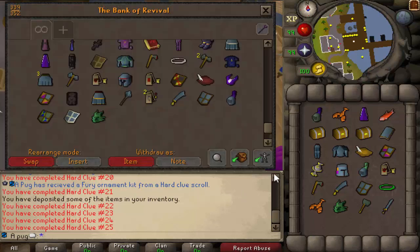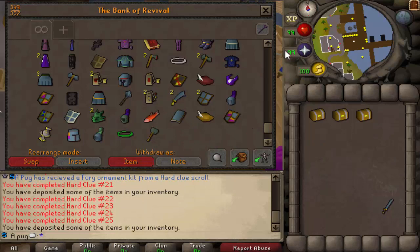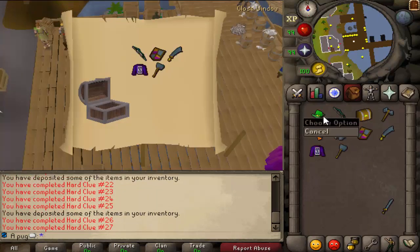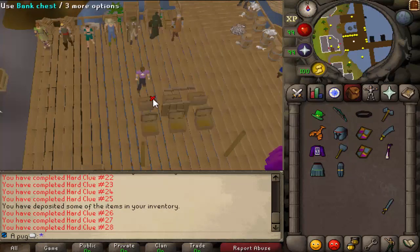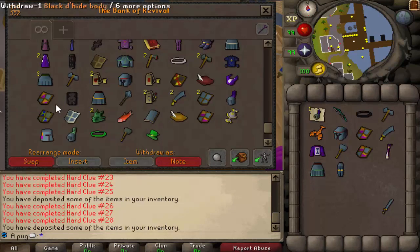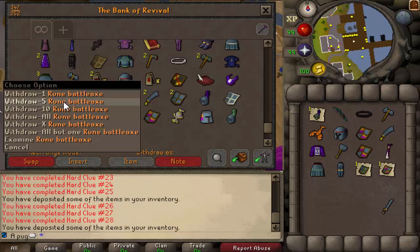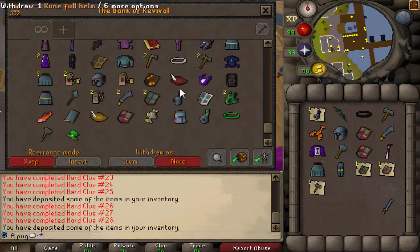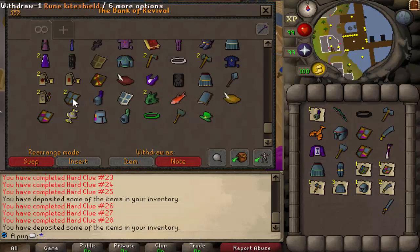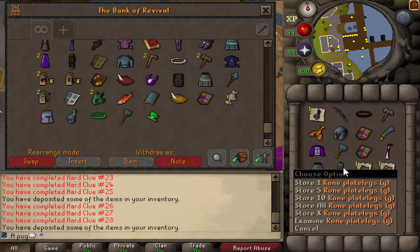If you're wondering, it is actually possible to get medium items from a hard clue scroll - there's been some debate about this. I can officially confirm it - there's a 1 in 5 chance any of your items will be a medium item. I'm going to have a poll about it - you'll probably see the poll before you even see this clip - and I'm willing to change that.